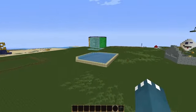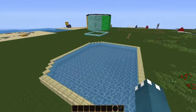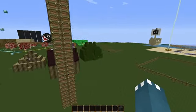Bob-omb Barrage got turned into Cheap Cheap Sweep from Mario Party 4 — so whoever catches the most fish wins.